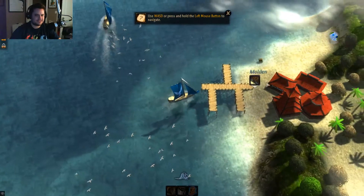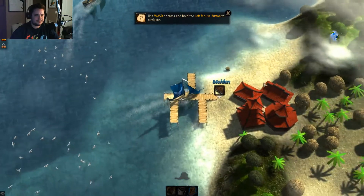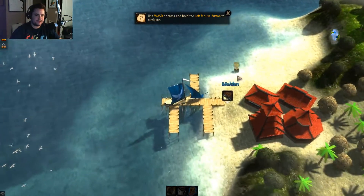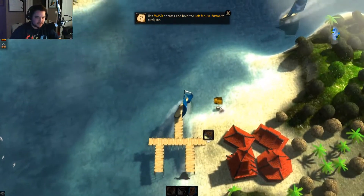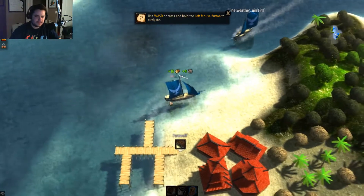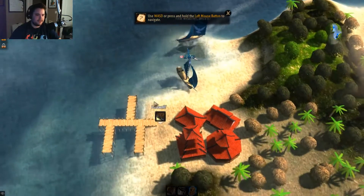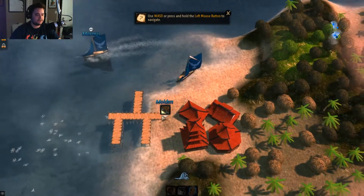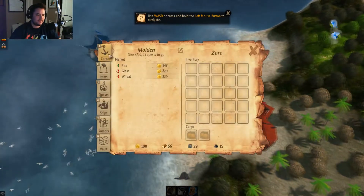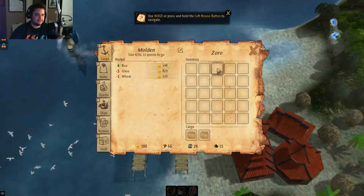Here's our mini-map — we obviously haven't discovered a lot yet. Sometimes it starts bigger, sometimes not. There are often things just floating around like crates; click on them to get random resources. You can see there's a town right here that you can click on once you get closer.